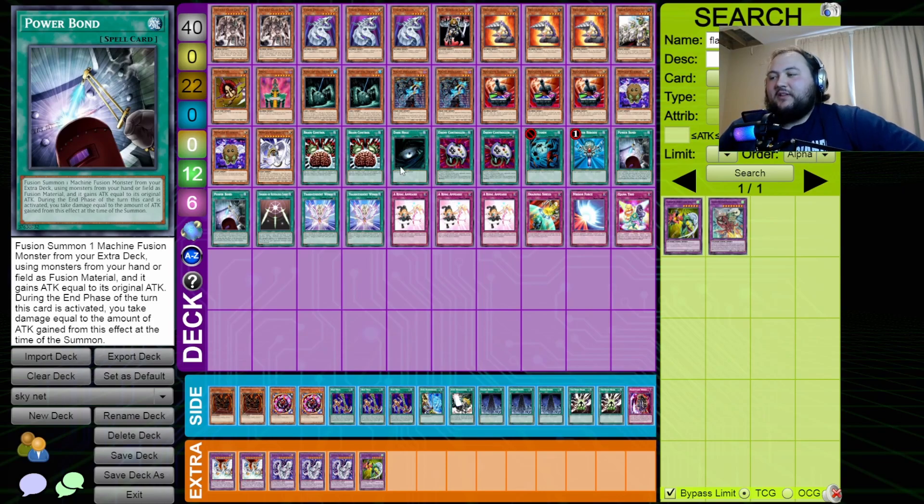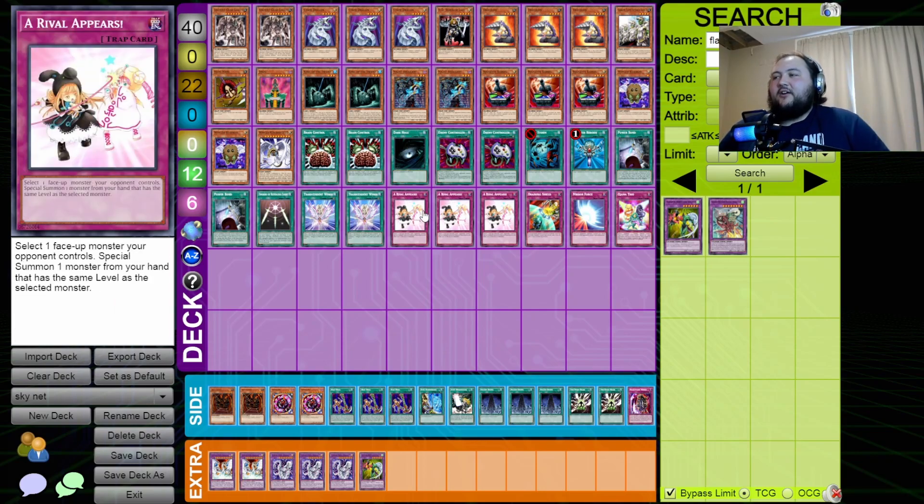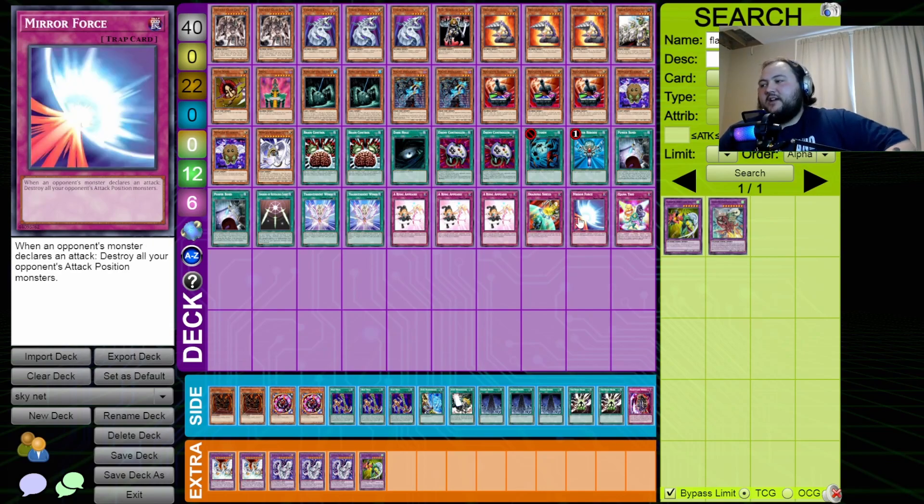Power Bond lets us fusion summon our Cyber Dragon fusion monsters — any machine fusion — and it also gains its original attack, so its attack becomes doubled. However, I kind of have to go for game with this, or I'll take a huge chunk of life points because during the end phase I take that attack gained as damage. Swords of Revealing Light, the two Transcendent Wings for the Wing Karibow Level 10 summon.